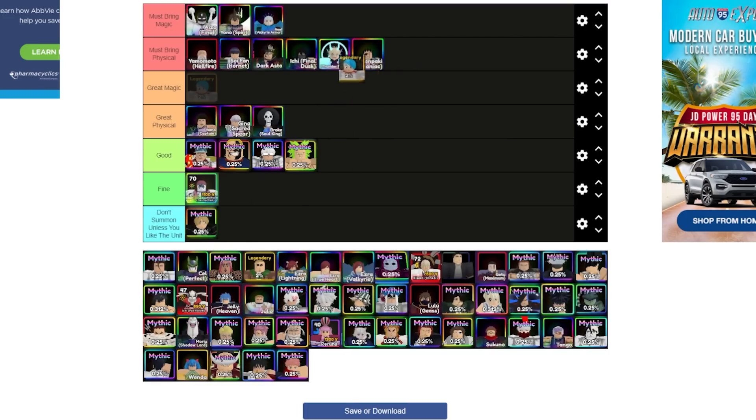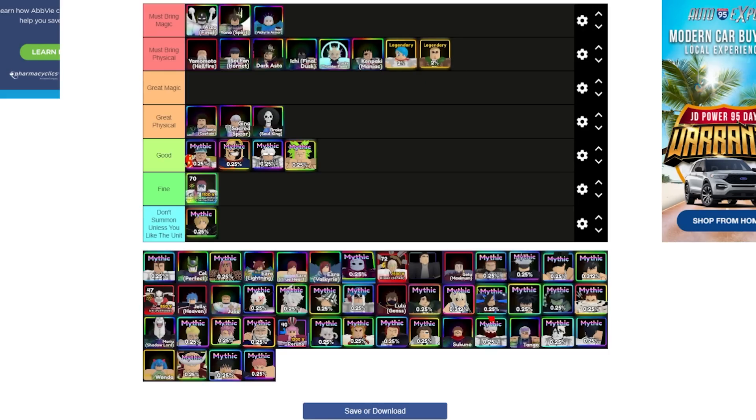Bolna is must-bring — she's actually a physical unit, funny enough. Erwin is actually going into the great physical category now because in terms of damage he doesn't do anything anymore — you're only bringing Erwin for support. Wendy is great magic but not must-bring on your team. She could be must-bring because you can use her ability on placement, unlike Erwin. We'll leave her at great magic to keep the must-bring spots for the top mythical units.